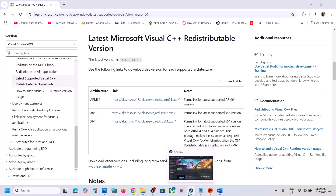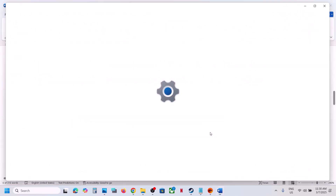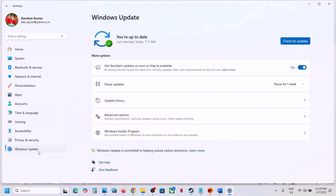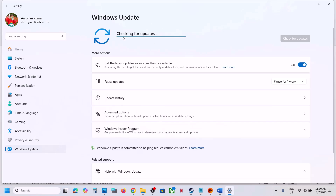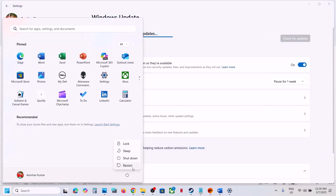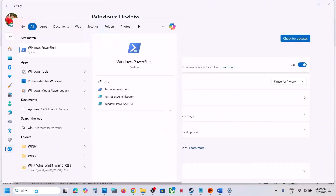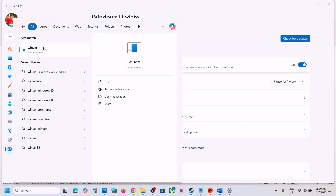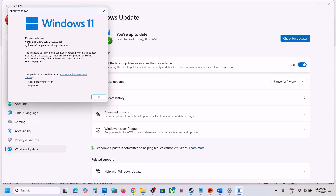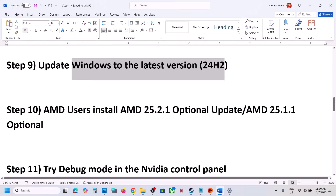The next step is to update Windows to the latest version — this is important. Open Windows Settings, go to Windows Update (or Update and Security), and click Check for Updates. Once all updates are installed, restart your computer and launch the game. You can check the current version by running 'winver' — make sure you are on the latest version, currently 24H2.